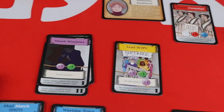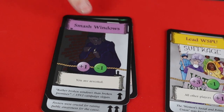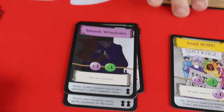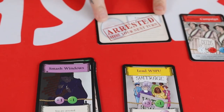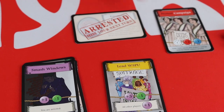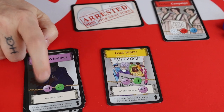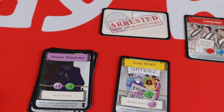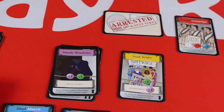Some of the more militant actions, like this one 'Smash Windows,' will get you arrested. If you're arrested you take the action as normal and then flip your card over and miss your next turn. Usually these actions are quite strong, so you're losing a turn but gaining more supporters.